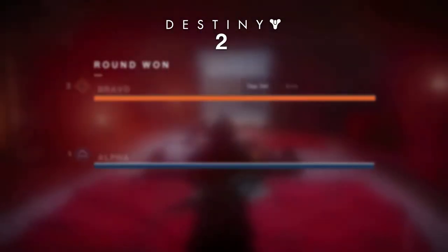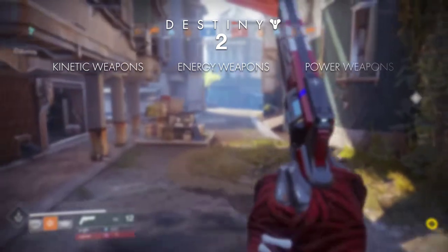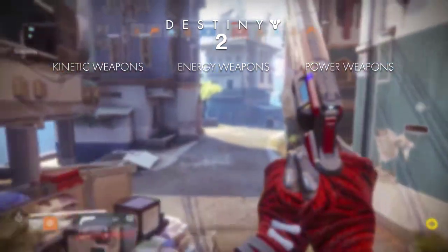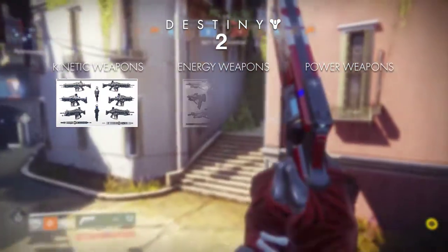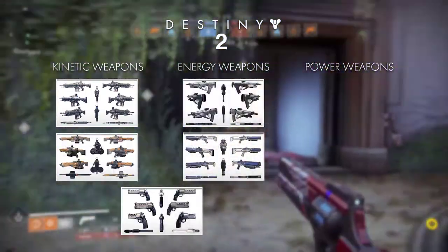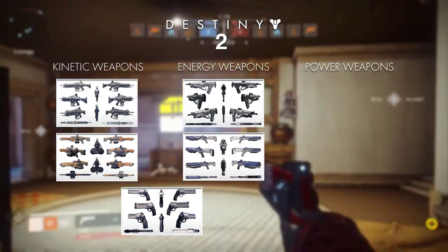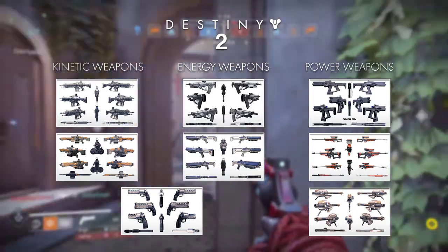Destiny 2 also introduces new weapon classes and of course weapons. There are three categories: kinetic weapons, energy weapons, and power weapons. The kinetic and energy weapons will contain auto rifles, pulse rifles, machine guns, shotguns, sidearms, hand cannons, and scout rifles. And the power weapons contain fusion rifles, sniper rifles, rockets, and grenade launchers.